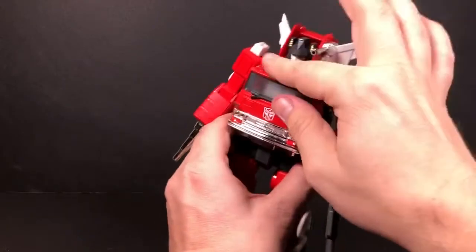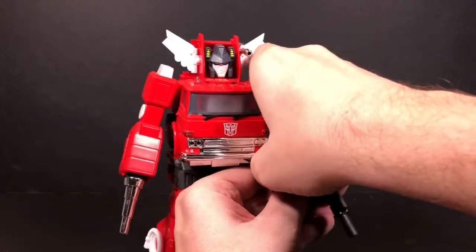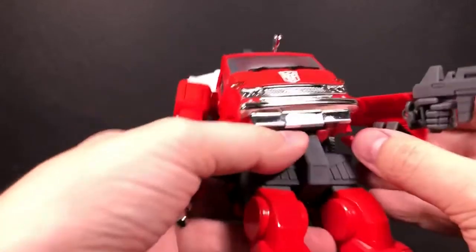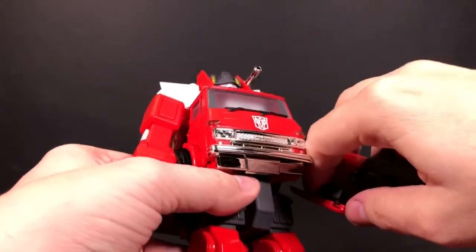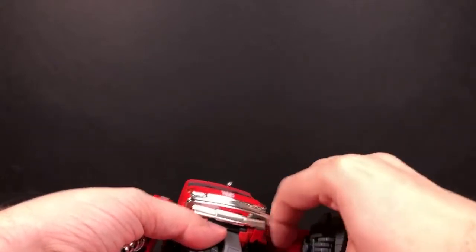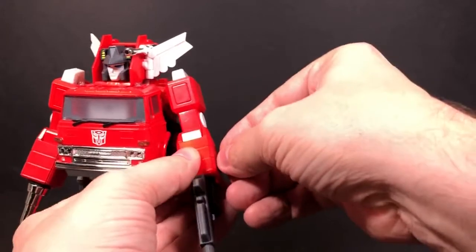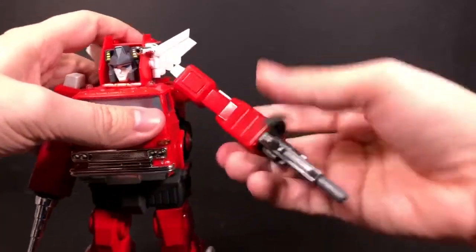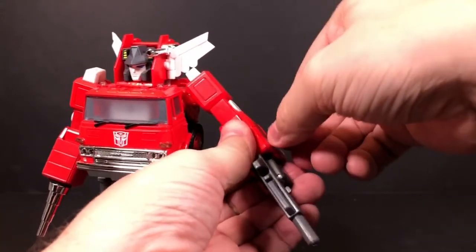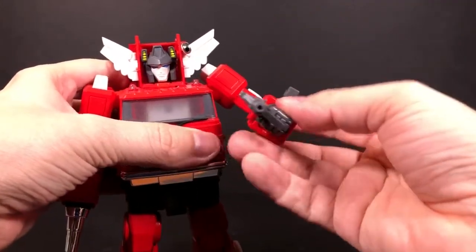Inside his arms I have those extra pieces. These are like viewfinders or something. You can take these and attach them right on the side of the arm, so you can kind of do this like he's talking to somebody.